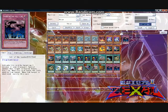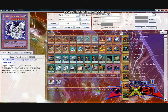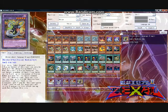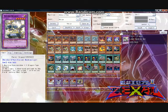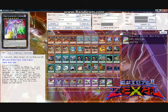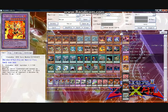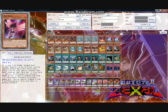For the extra deck, I run one copy of Cyber End Dragon — people have forgot this guy can do some serious work when given the opportunity. One copy of Cyber Twin Dragon, two copies of Chimeratech Fortress Dragon with a third in my side deck for the Cosmo or Despot matchup, one Chimeratech Rampage Dragon, two copies of Panzer Dragon, one copy of Number 38 Hope Harbinger Dragon Titanic Galaxy, one copy of Number 23 Lancelot Ghost Knight of the Underworld, two copies of Cyber Dragon Infinity, two copies of Cyber Dragon Nova, one Constellar Pleiades, and one Castel the Skyblaster Musketeer.